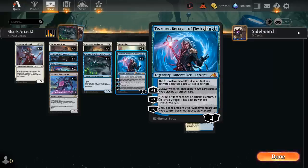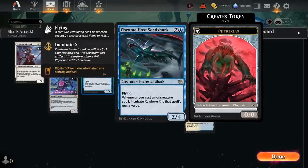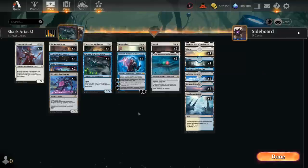Tezzeret's +1 lets us draw 2 cards and discard 2, unless we discard an Artifact. The -6 Emblem is quite achievable, saying whenever an Artifact we control becomes tapped we draw a card — so simply attacking with our Phyrexian tokens provides extra card advantage.